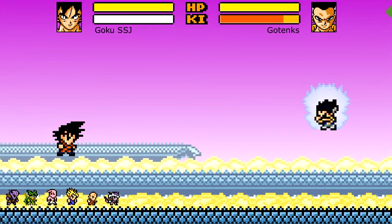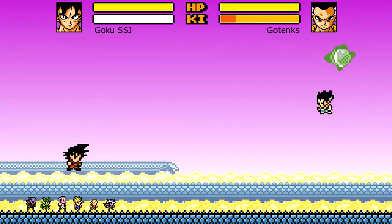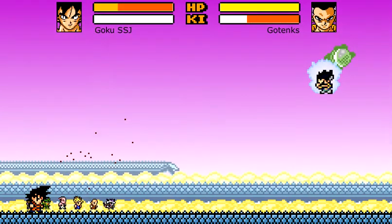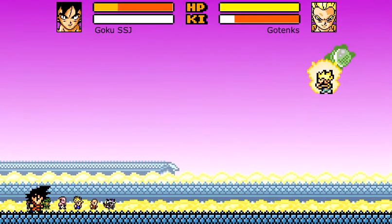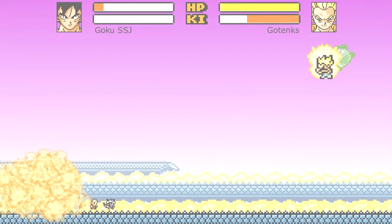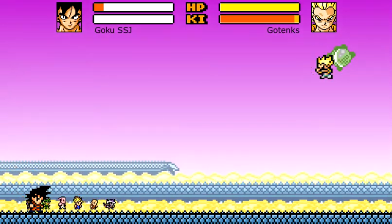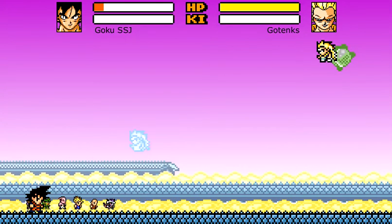For our next character we have Gotenks, who has the Ghost Kamikaze Attack. All you have to do is press up and attack at the same time, and there you have Ghost Kamikaze. This also works in Gotenks' Super Saiyan form and it also works in his Super Saiyan 3 form. It also changes the character icon if you're in your champion form.